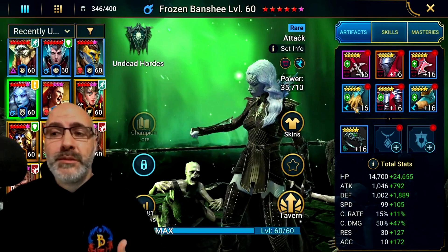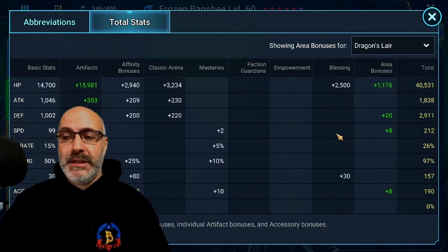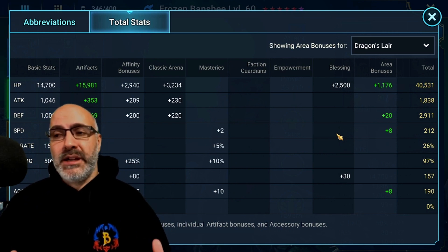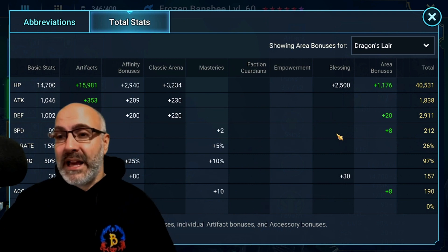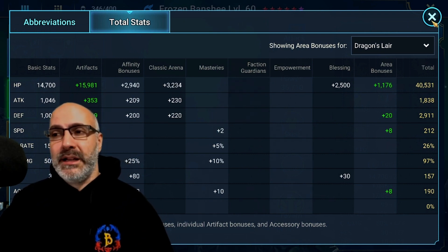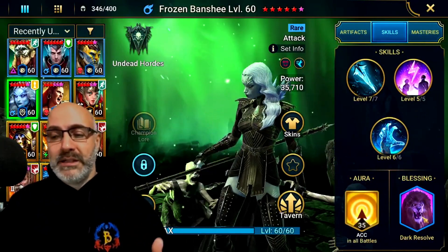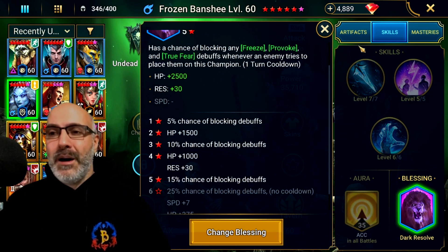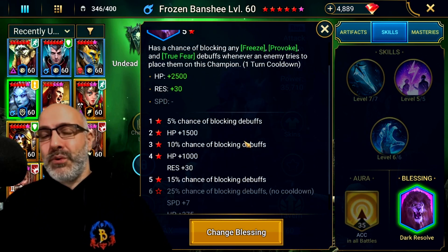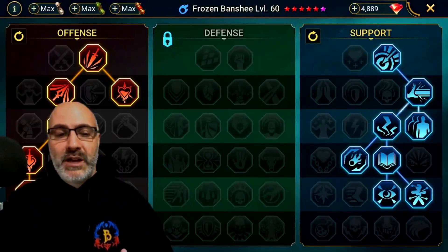Frozen Banshee is currently built with a Life Seal and Speed set. Stats: 40K HP, 1.8K attack — attack isn't really going to matter since poisons don't scale off attack — 2.9K defense, we wanted her a little tanky, 212 speed. We don't care about crit rate or damage; 157 resistance, 190 accuracy — a little low but enough to land everything we need. You need a minimum of 250; I suggest 225 for Stage 20. Fully booked; Dark Resolve is the blessing taken. She has a double hitter but her damage is done mostly through poisons, so building her tanky is better.